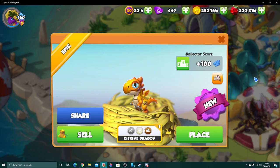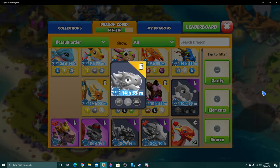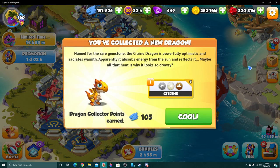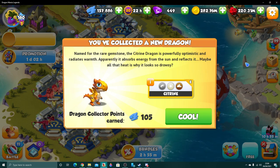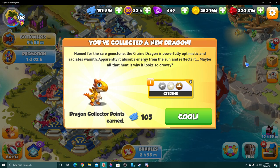Either way, this is Citrine, my favorite dragon in DML. Honestly I think the baby form may actually be even better, because the adult form looks like baby Yoshi but the baby form just looks like a full dinosaur. If you ever want to see me be excited for something in DML, this is it. I wish I could have 20 of them! Citrine — named for the rare gemstone, the Citrine dragon is powerfully optimistic and radiates warmth.